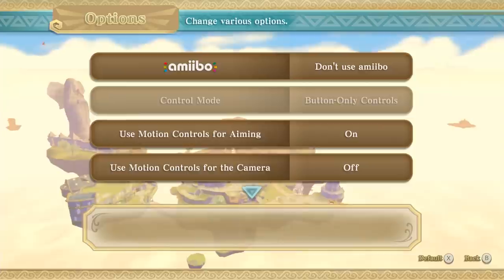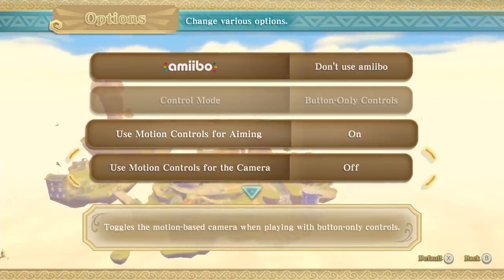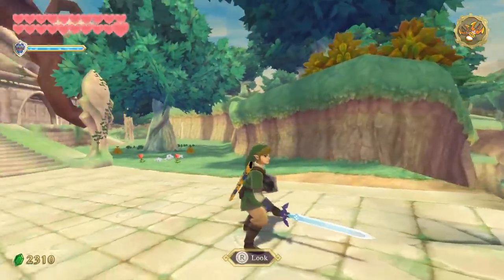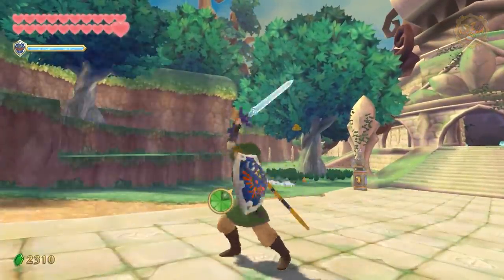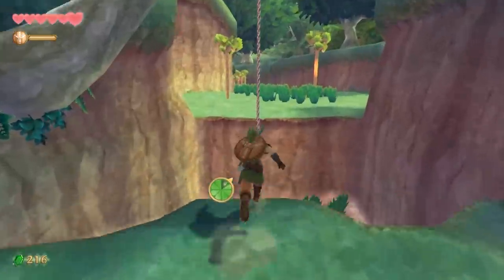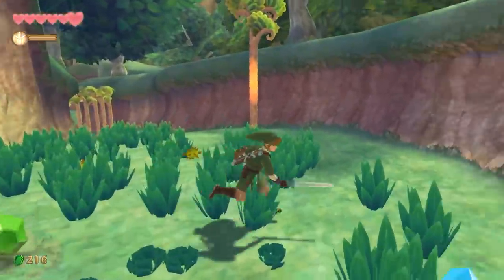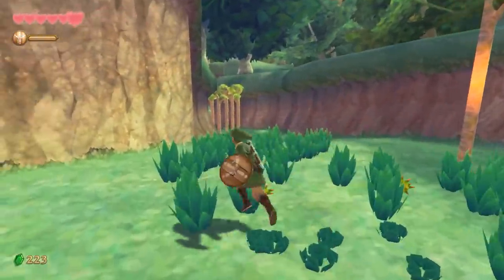The biggest change in Skyward Sword HD, however, is the addition of button-only controls. This new control scheme can be toggled on or off at any point from the options menu and allows you to play the game without motion controls. Unfortunately, it doesn't work that well. Because so many aspects of the game were designed around the increased range of movements that motion controls afforded, the button controls feel like a cumbersome workaround.